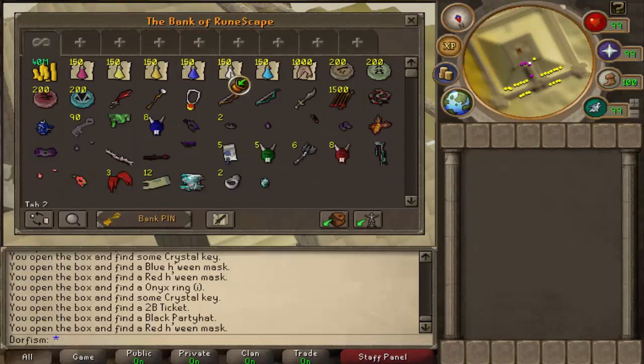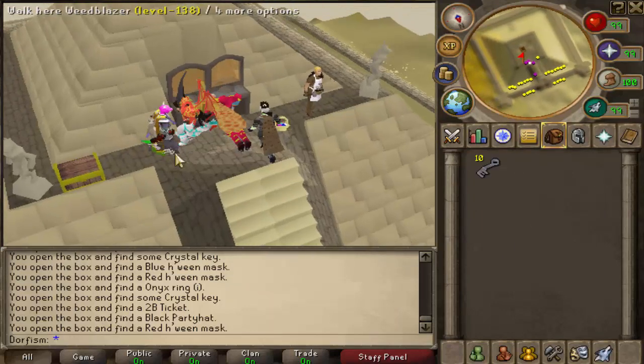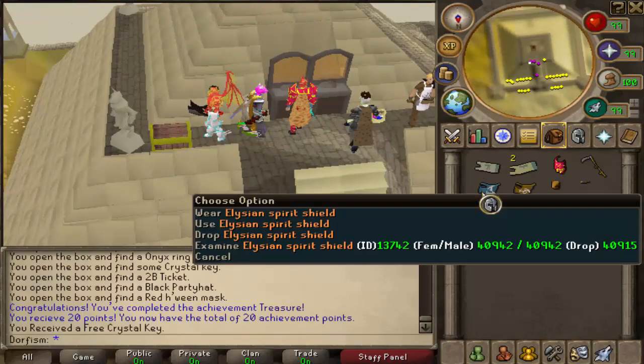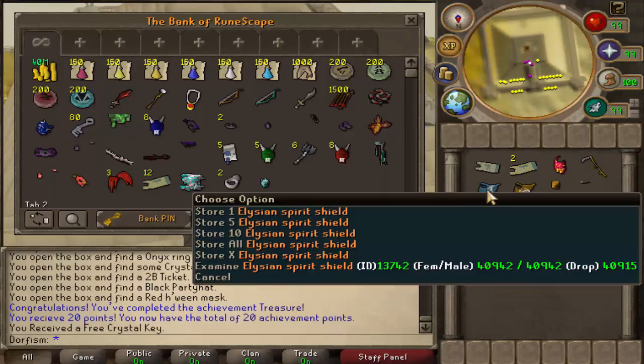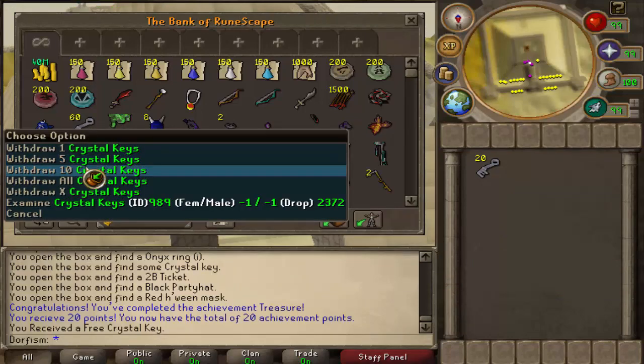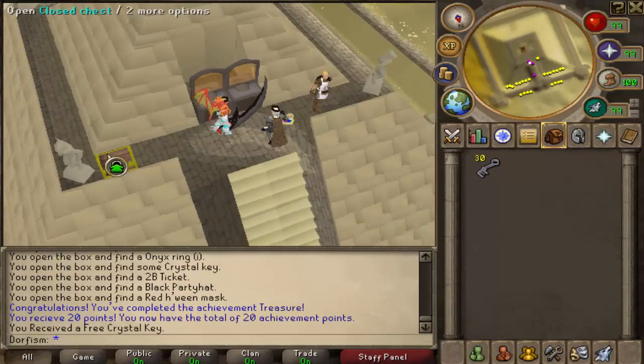Let's see if these keys are the keys that open up this chest. Hopefully it is. It is! Alright, let's open up all these. Pog champ! We got a freaking Elysian shield and an Arcane shield. I guess I'll speed through these because I have many, many more of them. Let's go ahead and open up all these and I'll speed through it.